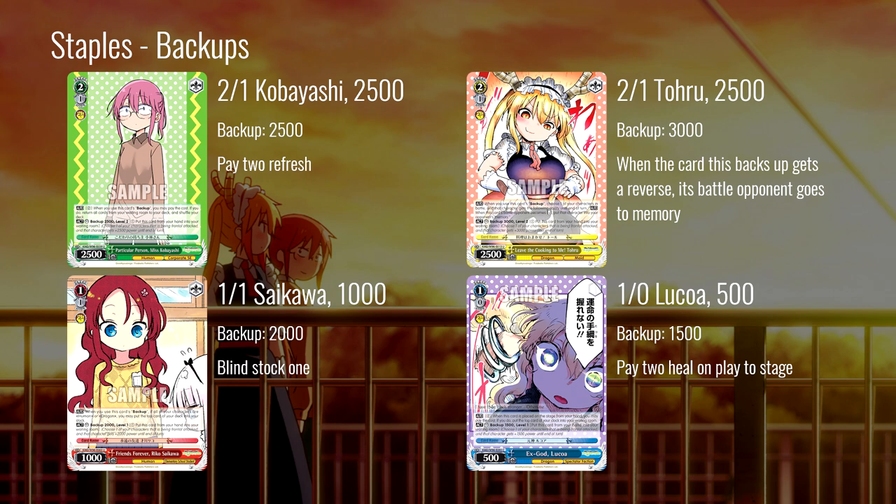This Toru backup is going to be more useful in decks where you have a little more board presence. You're usually going to use this to punish your opponent for trying to remove your maybe only big card with their big early play. I expect to see it as a one-of in a good portion of decks. Next, the one-one Saikawa is a 2000 power backup, and you can blind stock one when you use it — so it's essentially a 2k backup for free. You just don't know what your top card in stock is going to be, but it's a nice stock-out option.